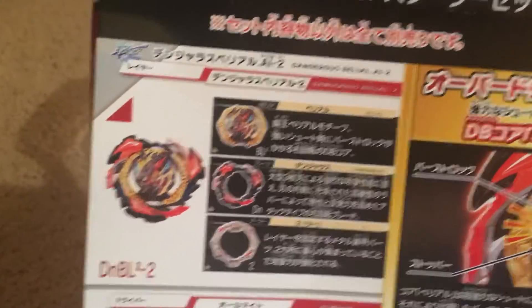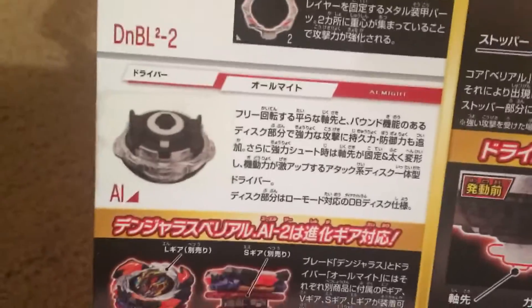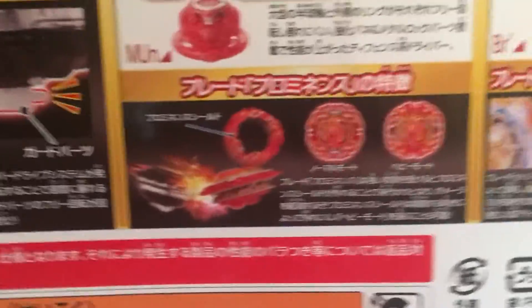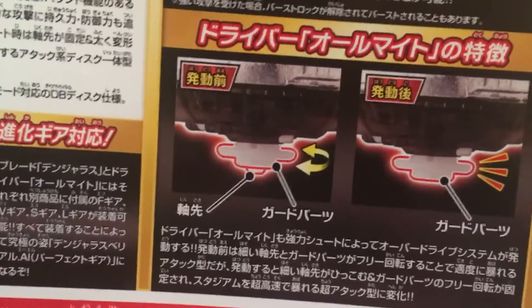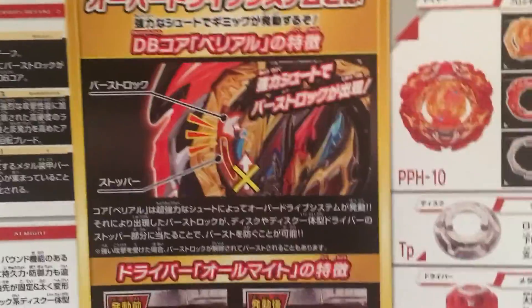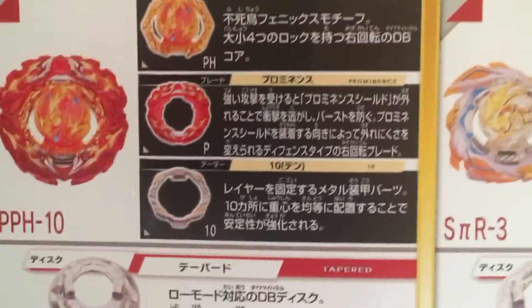We have the new Belial 2, the new Dangerous Wheel, and the two armors — not important — but the All-Might Driver is the important one. You can access the armors for all equipment. If you launch hard, it'll stop in place and shrink the tip down; when spinning normally it'll go into free rotation. The flat driver activates, and it also has a burst stopper.